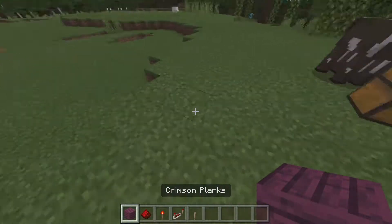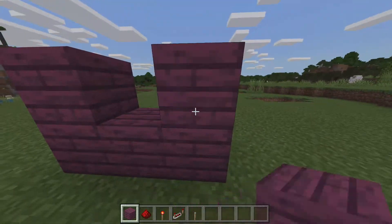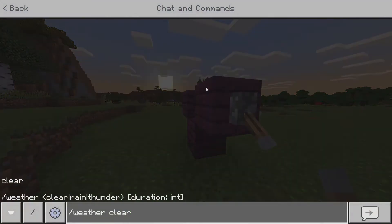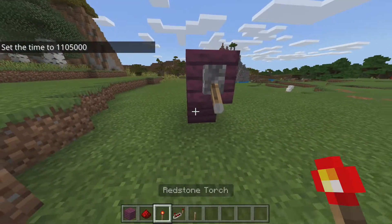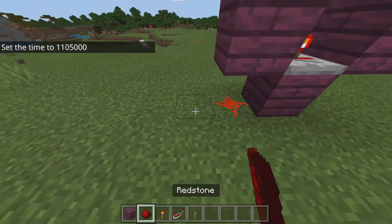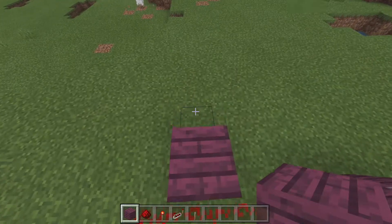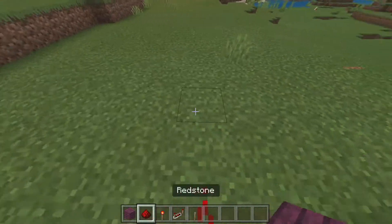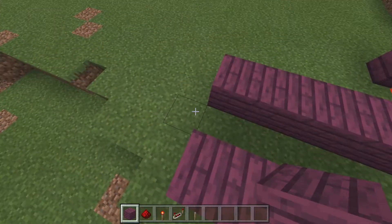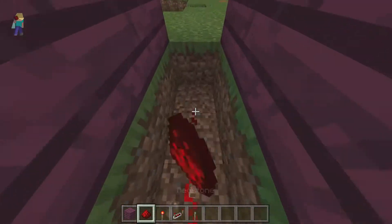First things first, we're going to make a V shape to start — go ahead and make a V like this. Then we're going to throw a lever on this side, flick the lever down, throw a redstone torch underneath and a redstone repeater like that. Then we're going to build four pieces of redstone out. Now we're going to go one, two, three, four, five, and then come over here: one, two, three, four, five.